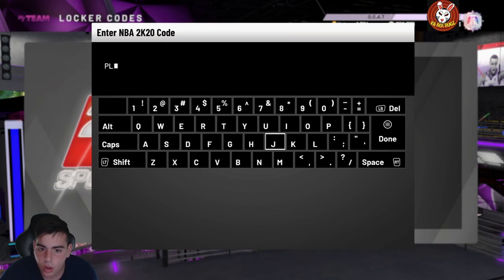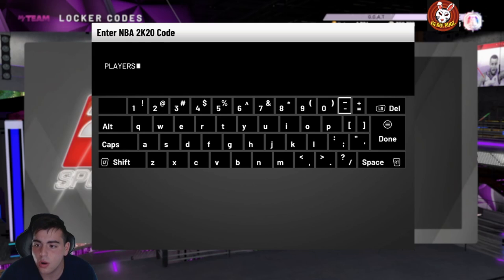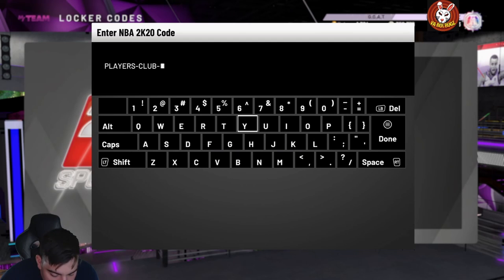This is a chance for the Galaxy Opal, Diamond, and Amethyst Lonzo. If I get Galaxy Opal Lonzo, I'm probably gonna do a LaMello and Lonzo gameplay, because I did just pick up LaMello. I'm surprised there's no duo on the card, because the LaMello and Lonzo duo would be filthy.